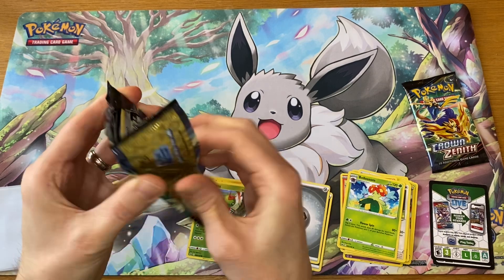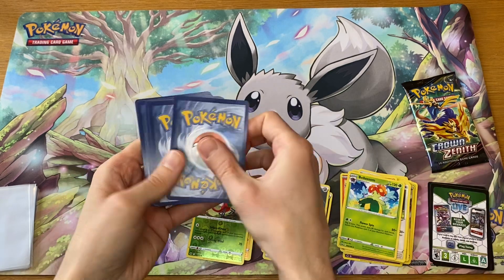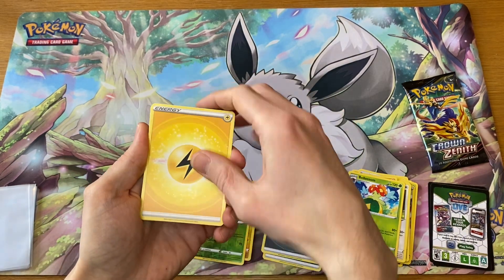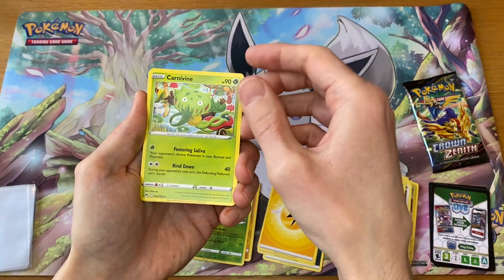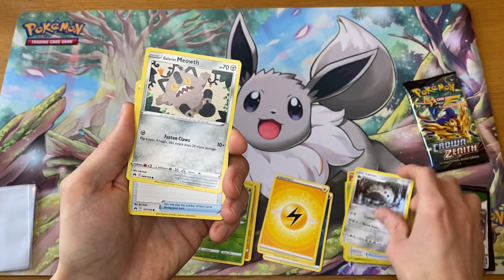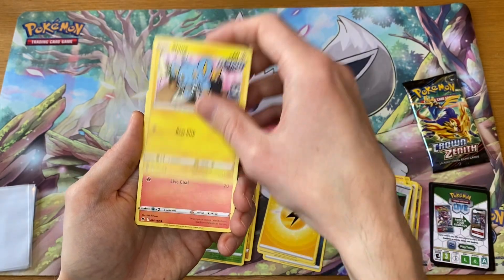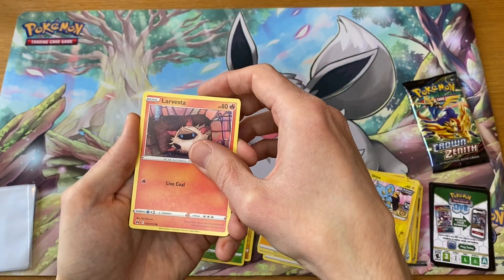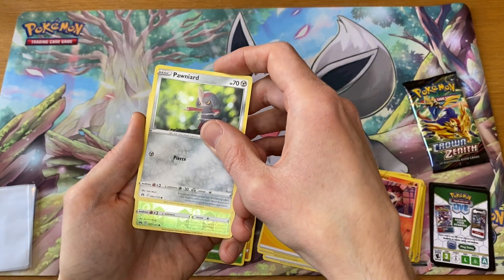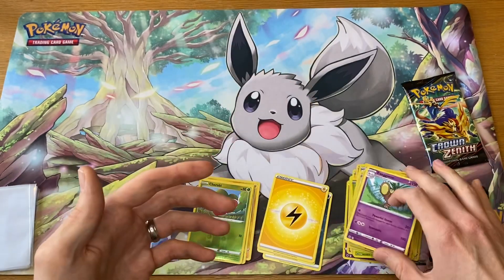We're looking for some luck in these last two packs because we are coming up empty so far. We have Carvanha, Rare Candy, Lairon, Galarian Meowth, Energy Retrieval, Shinx, Larvesta — here we go after this one. And a regular Exeggutor.